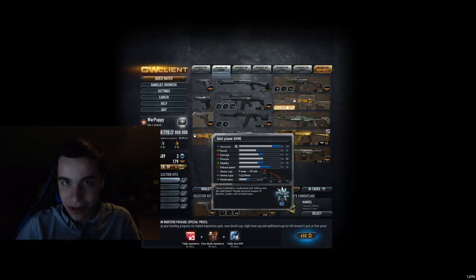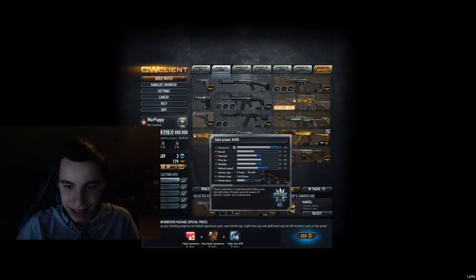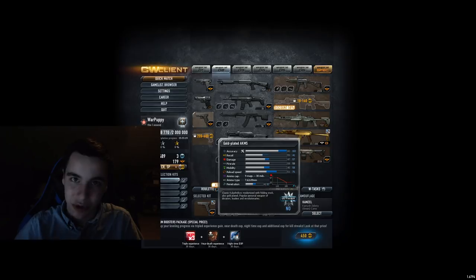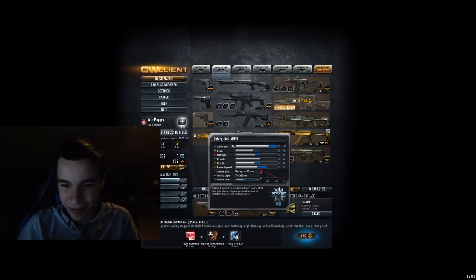Gold AKMS — I basically used this on my old account over the AKMS just because it was gold. But it's basically the same. It's a B tier rifle, it's pretty good, it's nice to flex on. I think it still has this aim bug where sometimes if you zoom in, you basically look next to the iron sights and can't use them at all. I don't think they fixed it.